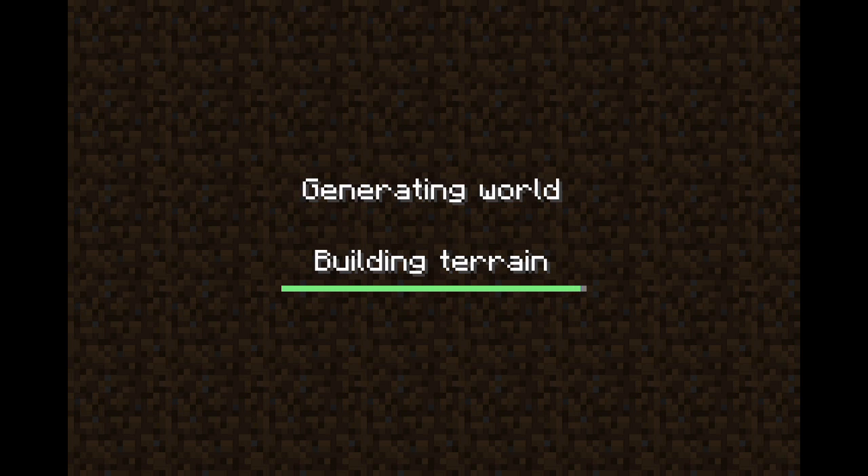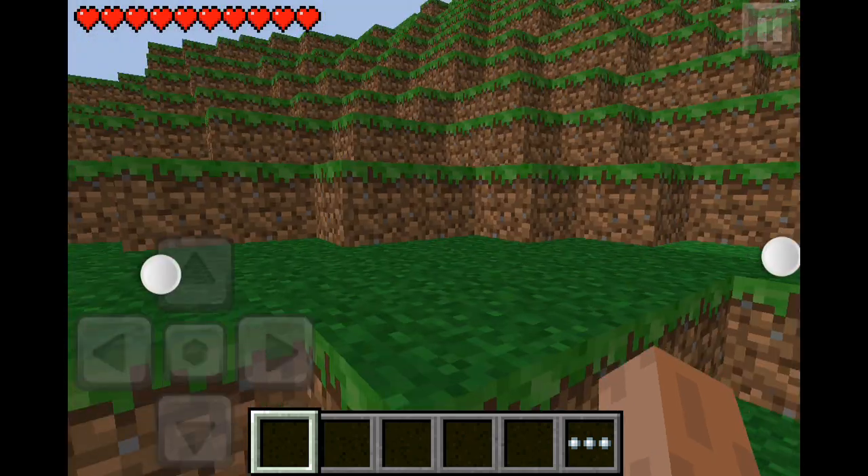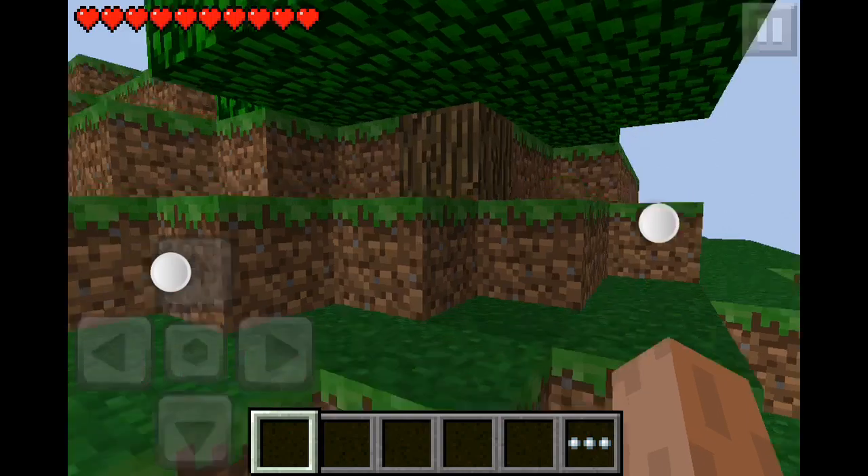The first thing you want to do is, once you enter your world, you want to get a pickaxe. That's like the first tool you'll need. That's the only tool you'll need for this if you just want to build a TNT cannon.